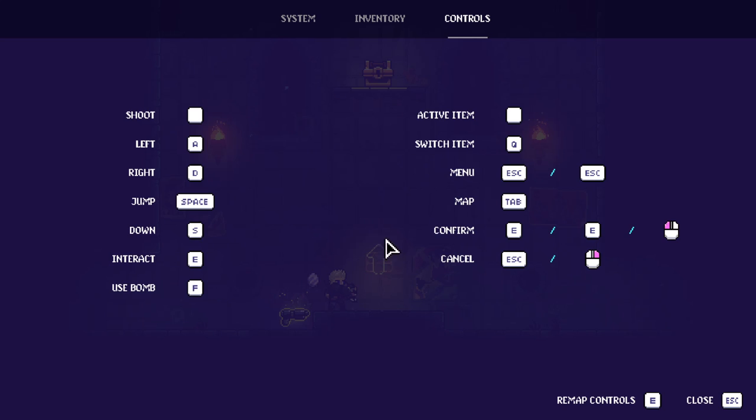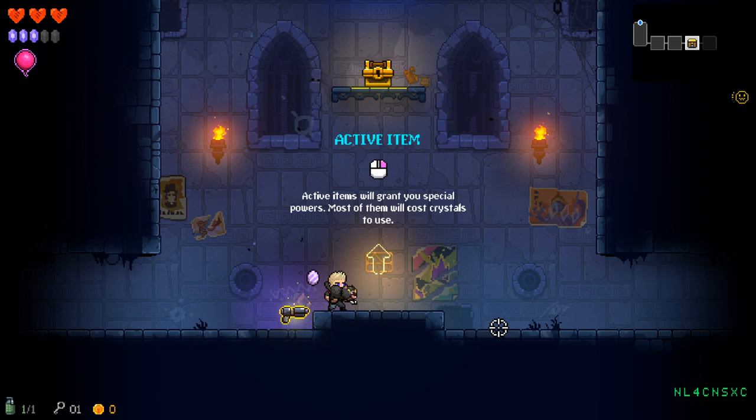Bomb is F — we are going to add to that later, because I don't want active item on right-click. I might put it on one of the thumb buttons. Maybe mouse three? I don't know.